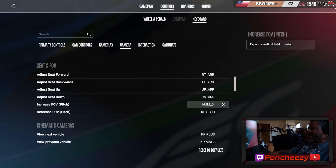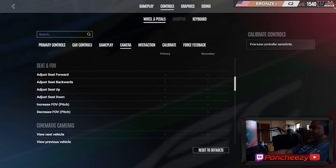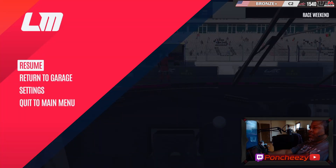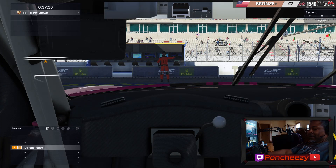Same thing with your field of view — I have it mapped to buttons on my numpad. This is pretty much it. Go to Settings → Controls, select what you want to use for mapping — if you want to use something on the wheel, click Wheel and map accordingly. I'm doing it on the keyboard. We're going to come out of the settings now just to show you how it works in-game.